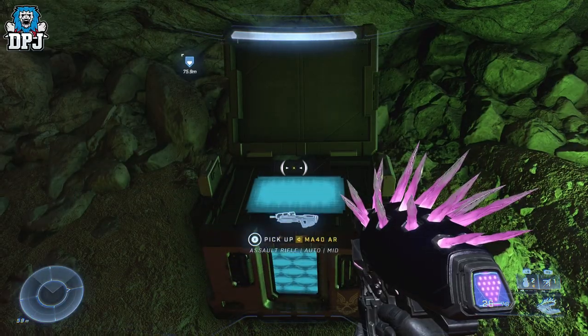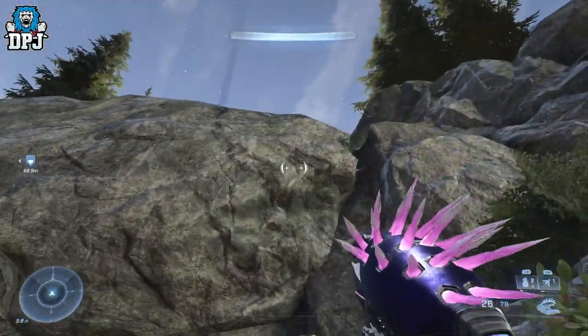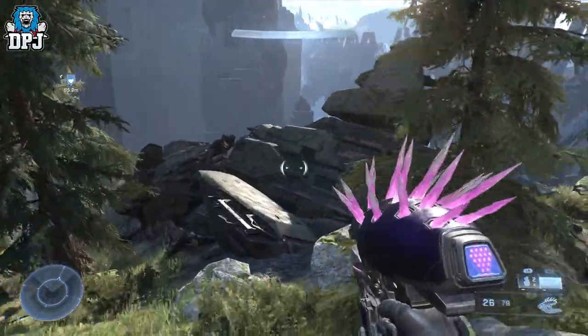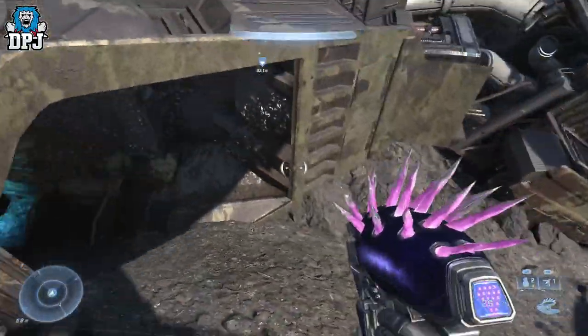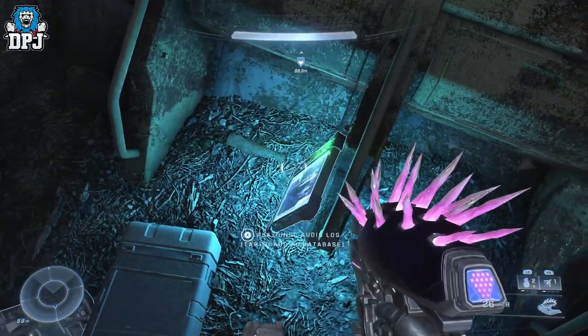Next up we have another audio log, which is actually located within a crashed spaceship right on top of the rock where that Spartan Core was. This one's pretty easy to get — you can probably hear it when you're in the cave. Just jump up, walk around to the back, and grab that audio log.